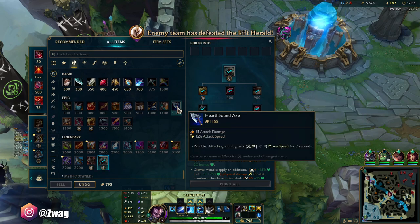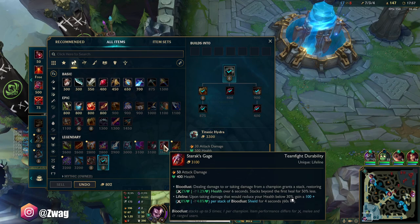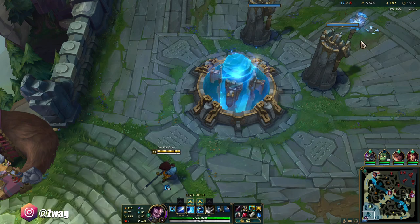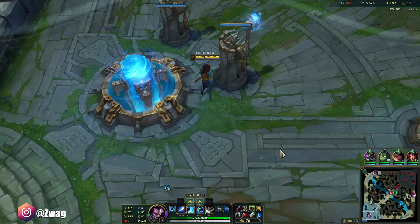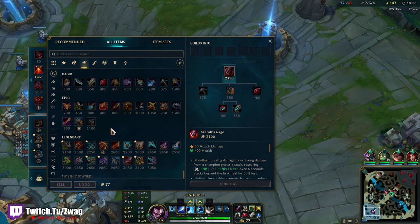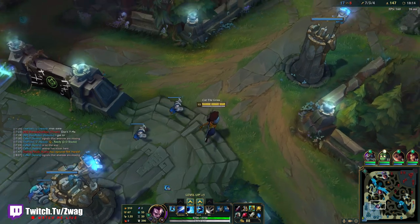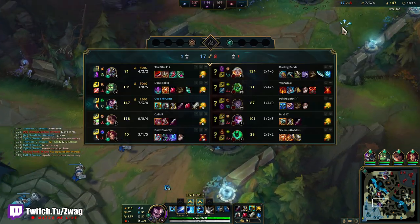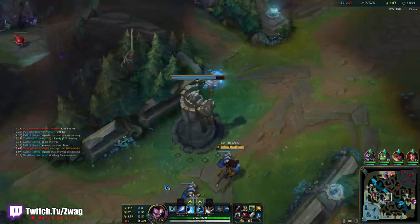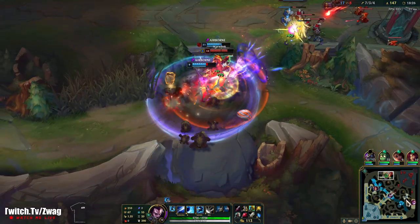We got Titanic. What next? I want to say Sterak's for the shield. I'm going to do Sterak's — we just want health and damage. What could I fit in after Sterak's? Maybe a Thornmail for Vayne and Kayle. I don't need blue — my Yasuo. I think they're dead.